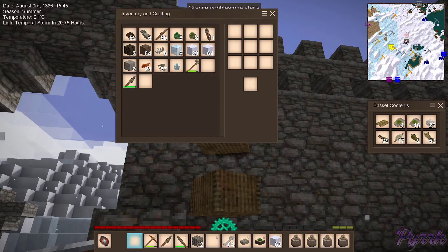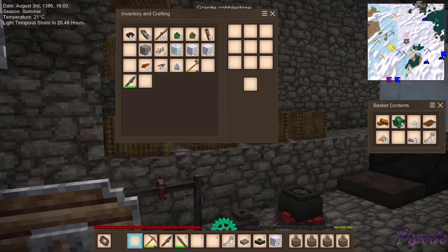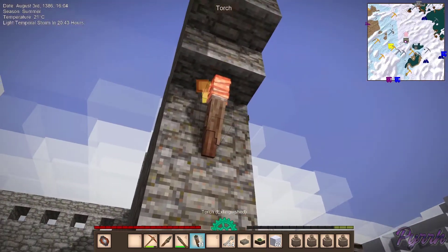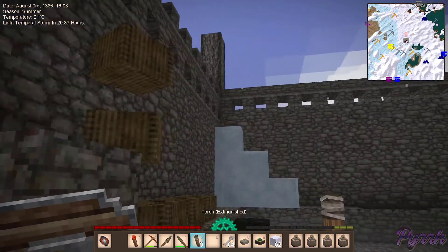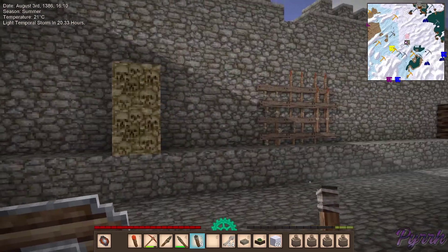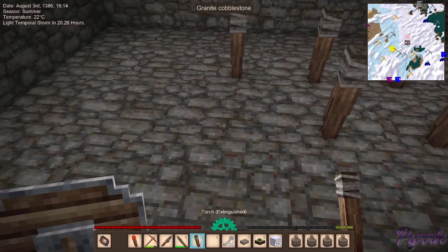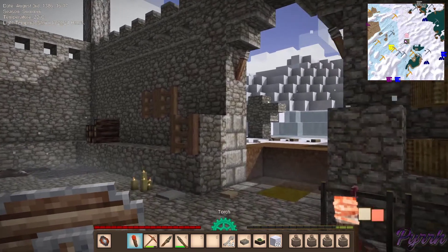Maybe I'll plant some trees out front. Let's make our armor. I don't even have to light these really. I don't really have to light this place up yet, so I can't see wasting - or rather, taking the chance that I let them burn out.